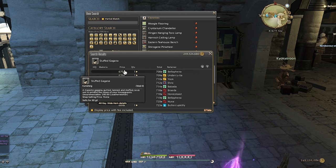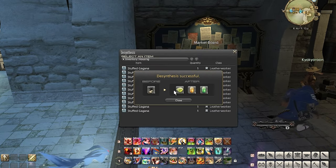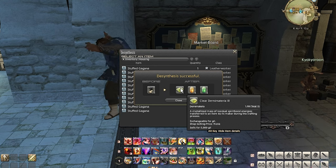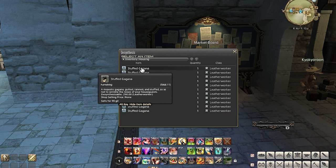I also do this with the stuffed kagana. It desynthsizes into useless items besides having a chance to become clear Demi Materia 3, which vendors for 5,000 gil. Since the stuffed kagana has horrible desynthesis results otherwise, they tend to sell on the market board for under 500 gil. So I make a nice little profit just buying them super cheap and focusing on getting the Demi Materia to vendor.